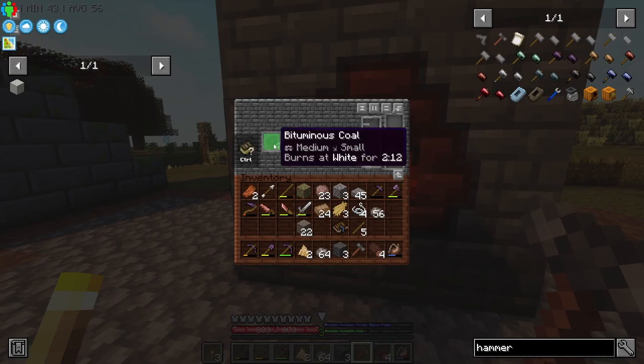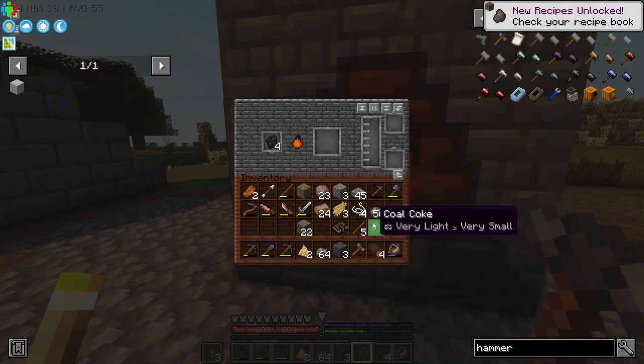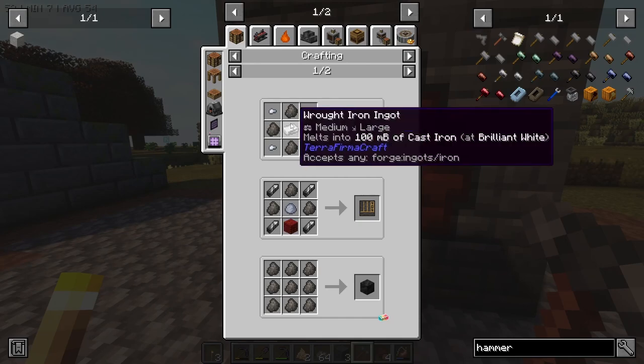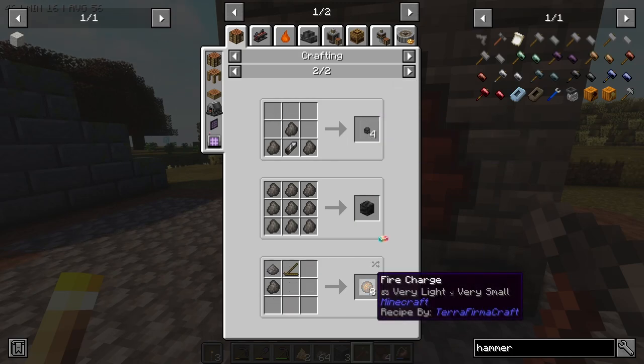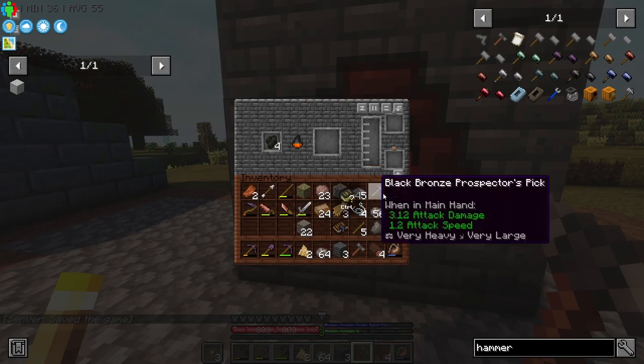What can we use the coal coke for? Checking the recipes - we can use it for a fire charge to get to the Nether. We'll let that cook down and get some creosote. In the meantime, the other thing we can make is the alloy kiln.